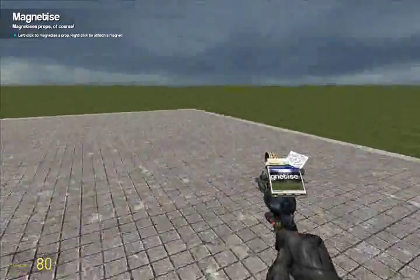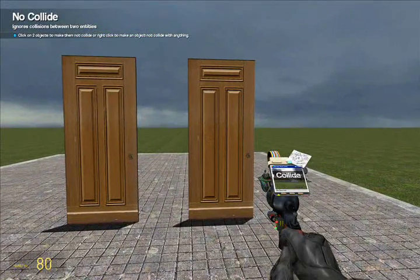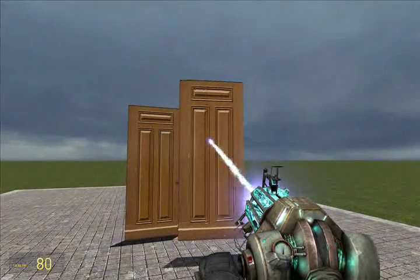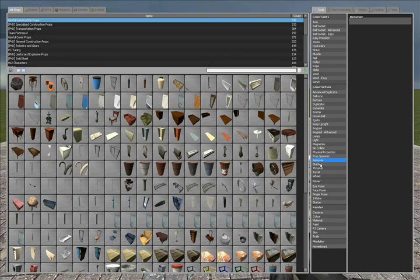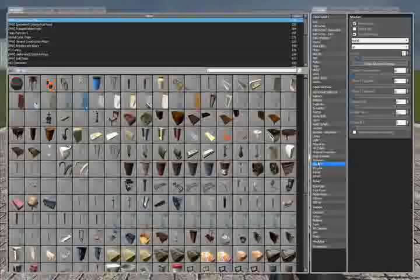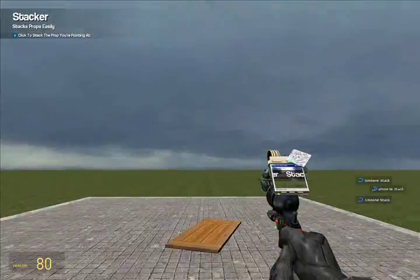Magnetize is basically what it sounds like — you click an object to make it magnetized so it'll pick up metal. No collide — this is a very, very important tool. You use this a lot. You use it to make cars, slide doors, anything. Basically, you click two objects and they can go through each other so they don't hit each other. Remover is basically what it sounds like — you just click on it and it disappears. Stacker — this is the easy tool I was talking about. All you do is click on it and it stacks things up. They're not all connected, so if you hit it, it'll fall unless you freeze it. That's a very useful tool — I'll put that in my comments so you can download it.